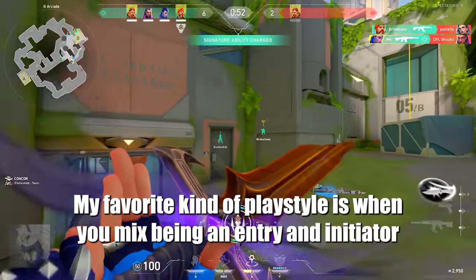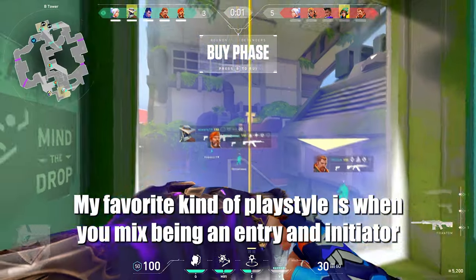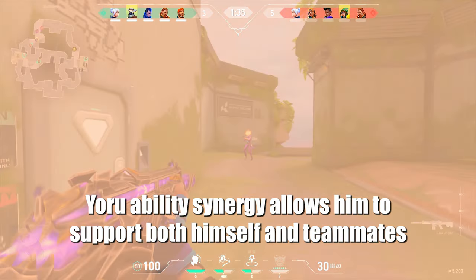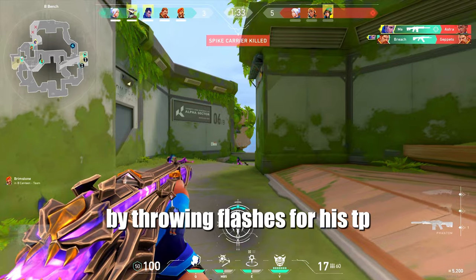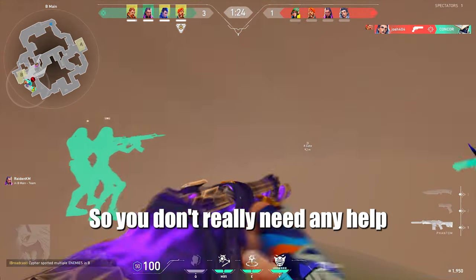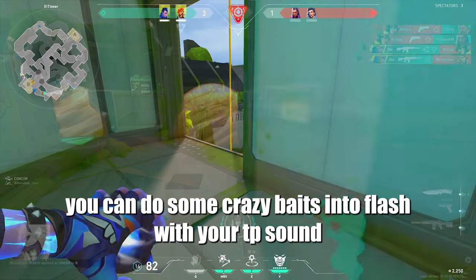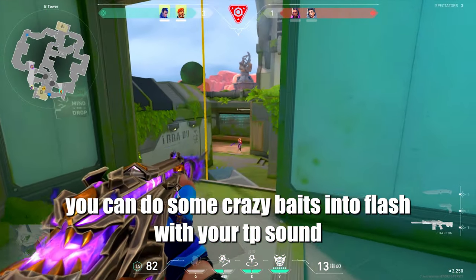My favorite kind of playstyle is when you mix being an entry and initiator. Yoru's ability synergy allows him to support both himself and teammates by throwing flashes for his tippy, so you don't really need any help. Also, by delaying your flash, throwing it from far or high, you can do some crazy baits into flash with your tippy sound.